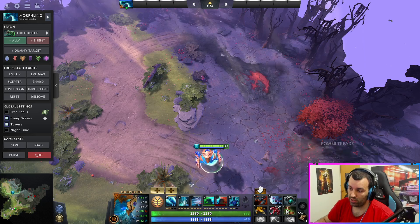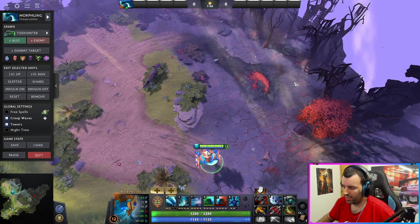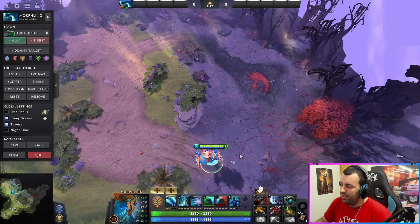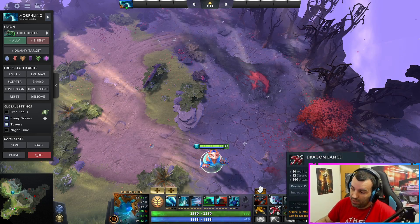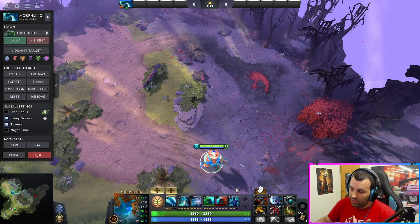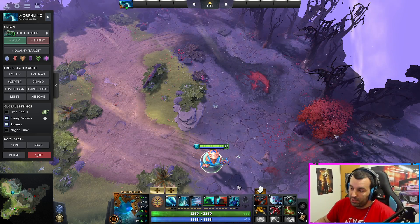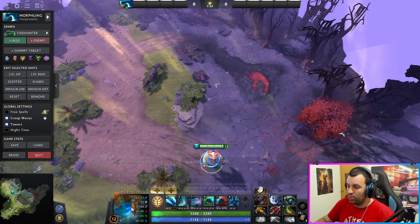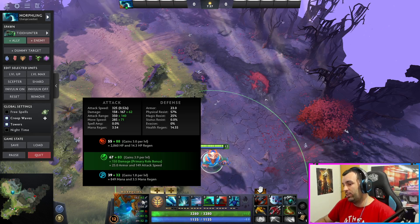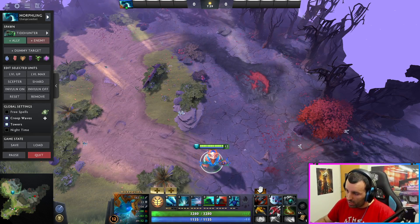Usually I just like starting with Dragonlance. Morphling is kind of like Luna in a way — with a very, very short attack range. So Dragonlance helps a lot. It's also really nice stats, and you're going to be getting a lot of attack speed and damage. Some extra range on a hero that generally has low attack range is pretty nice. So I always get this.